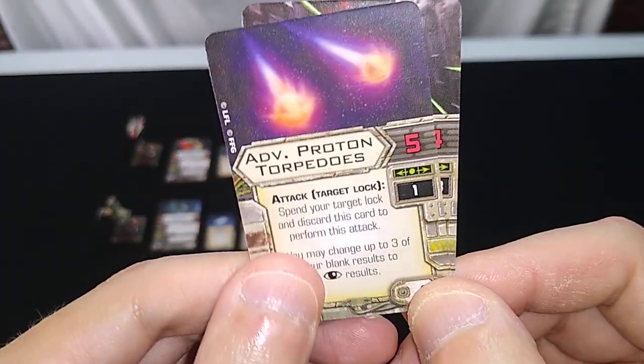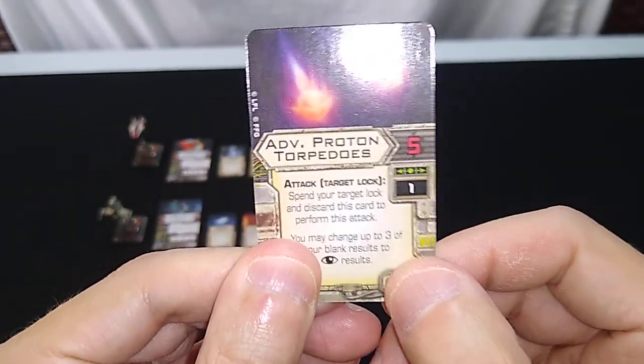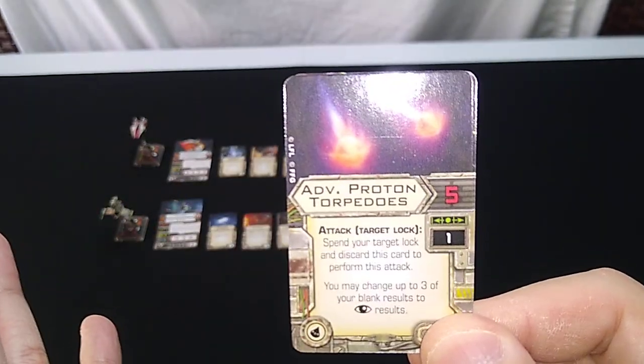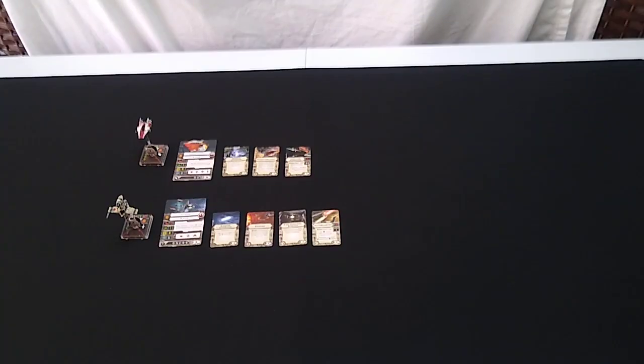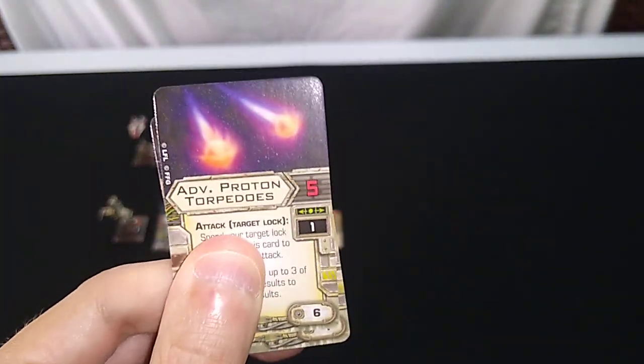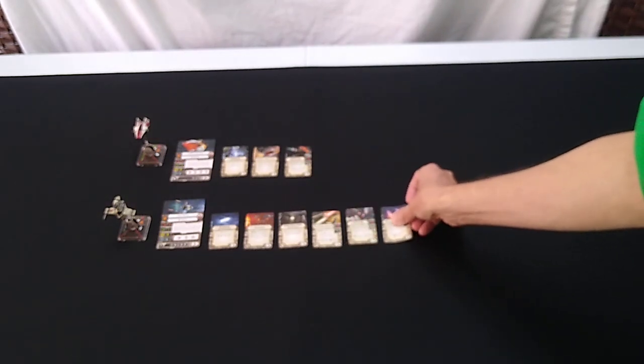This is a good way to take Boba Fett out quickly. You won't get him out in one shot — I think this would take out all his shields if they all hit, and then do one hull damage. So this is going to be my Fire Spray counter right here, hopefully, unless the Fire Spray manages to take out the B-Wing quickly. Sometimes it's all about the luck of the dice roll. That's the next Rebel squadron I'm going to be flying with, against Boba Fett and the Fire Spray.